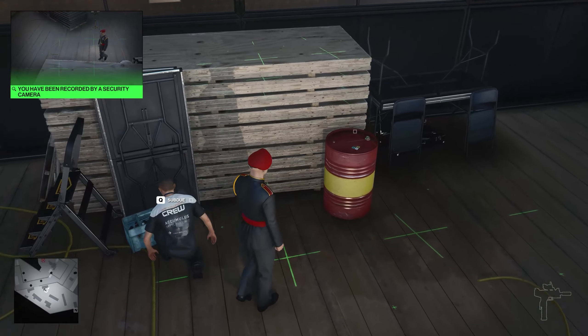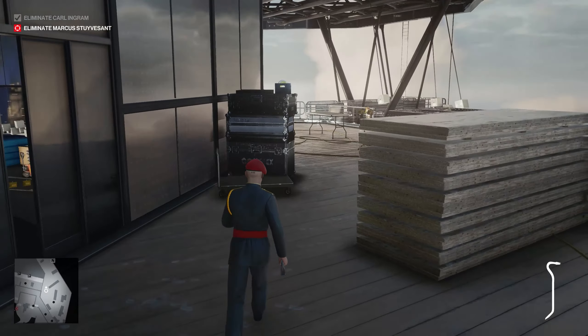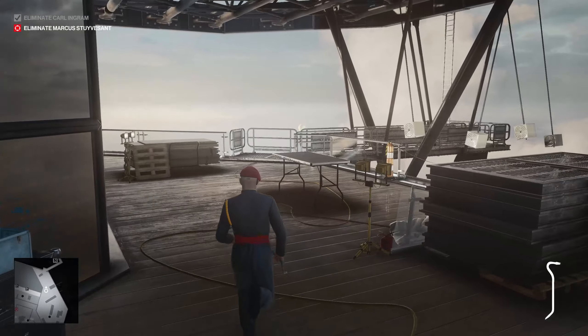Walk through to the back and come out onto this balcony, and you will find a crowbar. You need a crowbar in every level to unlock the various shortcuts.